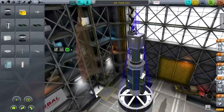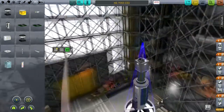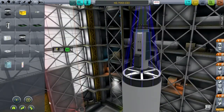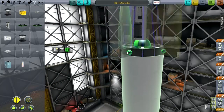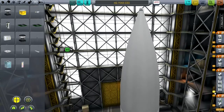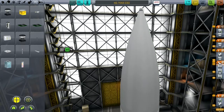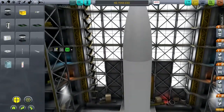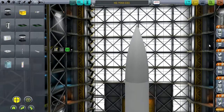Let me try it out with our current communication network and see what I need to adjust. I haven't changed the rocket at all, so I'm going to load HITOS 3 — the other one wasn't successful. Let's take it out to the launch pad and see how it works. SAS on, throttle up, and off we go.